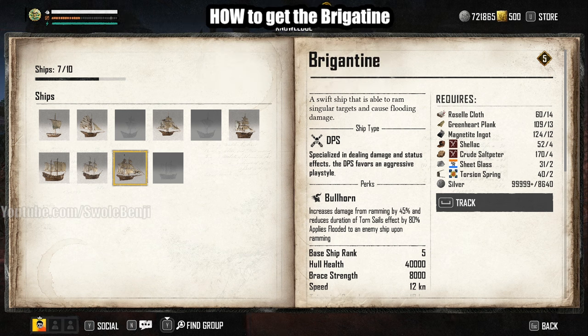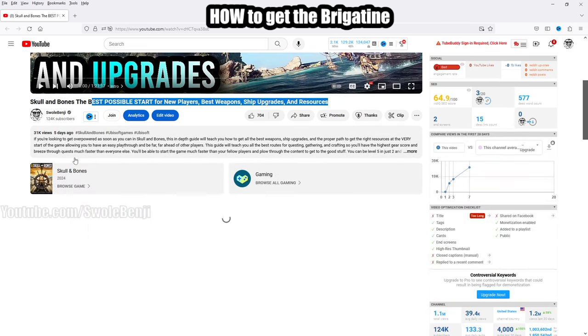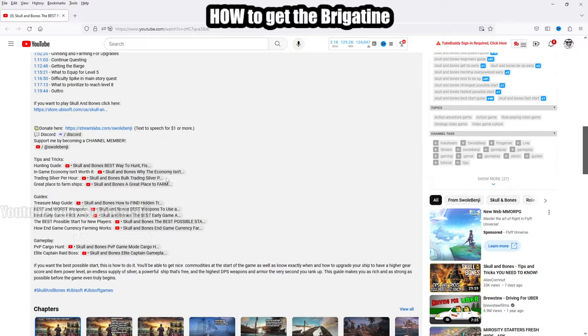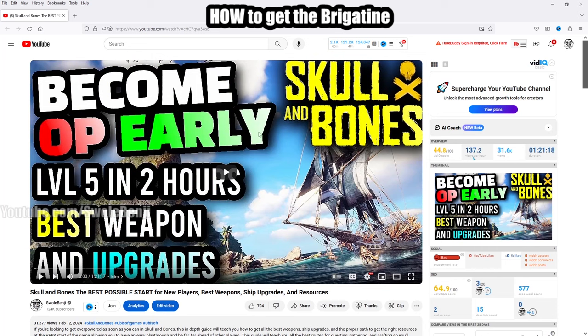Now let's talk about how to get the Bridgetine. If you are brand new, the path I want you to follow is in my description — scroll down and find the video called 'Skull and Bones: the best possible start for new players, best weapon ship upgrades and resources.' In five hours you will be level eight with the second best ship in the game, and on your first or second day you'll be able to get the Bridgetine.